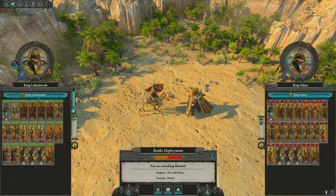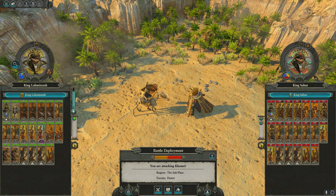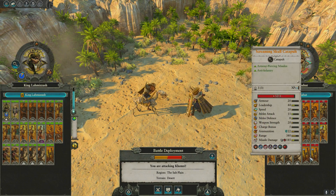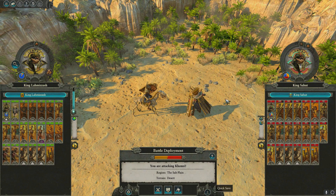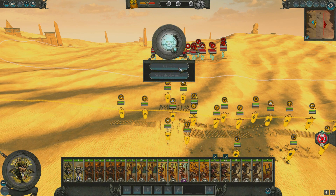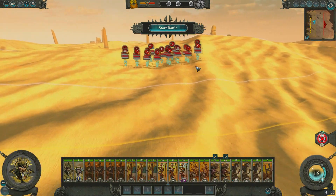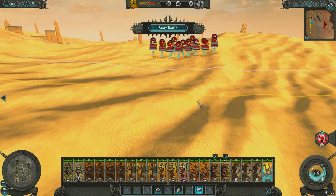We do not have good odds — we have the advantage of a caster though, and it is our lord shadows caster, so we have the pendulum. Units are pretty much a wash, but the ushapti are scary. We do have our own ushapti to deal with his ushapti, but he also has two catapults and we have one catapult. So this is going to be a tough, tough fight. Let's go ahead and try to take down King Sahut. Let's gamble — that wins, that's really low wins. Yeah, good, I'm glad we did that. Let's go ahead and deploy our army.